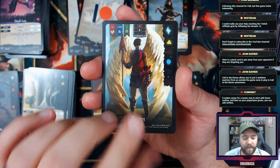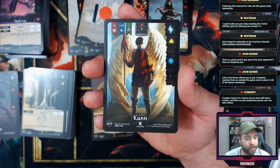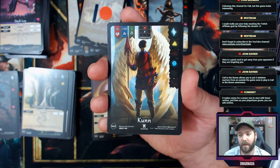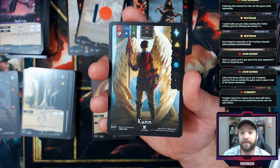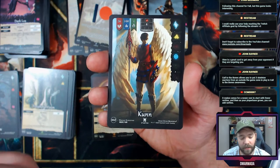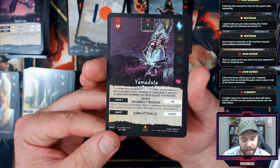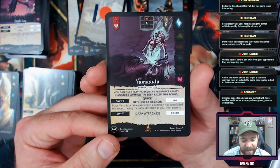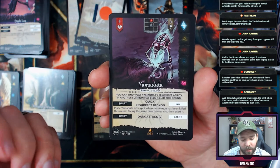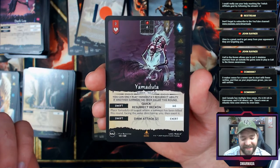Yamanduta! You can only play Yamanduta's resurrection ability if you have another summon that's been killed this round. It's got a dark attack that's swift, then a swift quick resurrect Beckon: place it on a spot where a summon has been killed this round facing the same direction as you, then exert it. It just keeps coming back — that's cool!